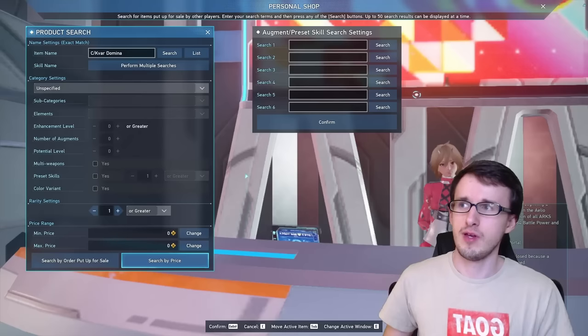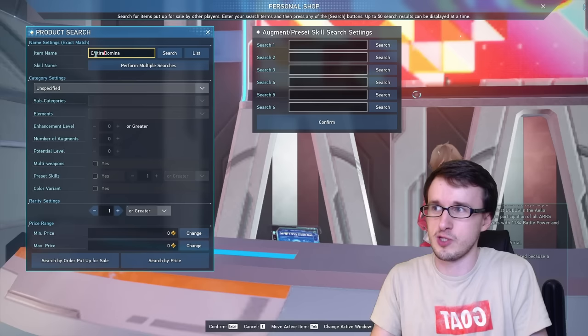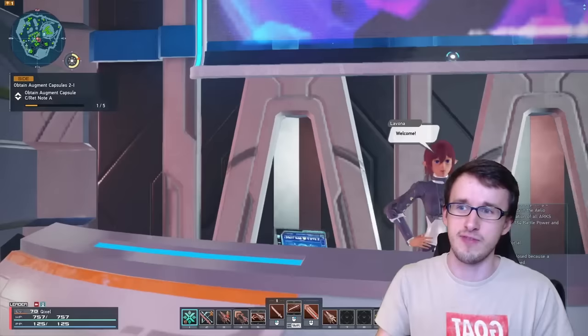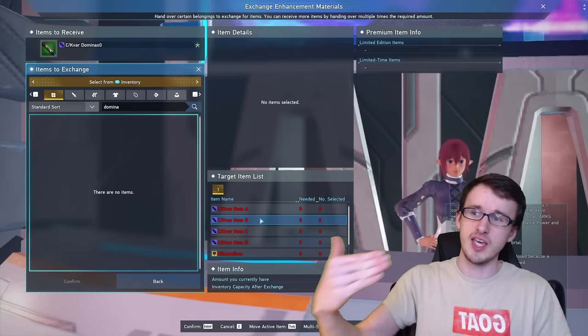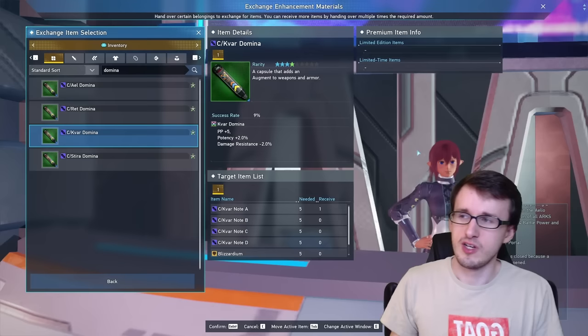For the other two Dominas, you'll see something quite different. The Caveris Domina is 110,000 and the Steer Domina is even more at 164,000. The only way to get these is the Aegis Integra Exchange or by crafting them with other augments. The Caveris Domina requires Caveris Notes A, B, C, and D, plus Blizzardium and Pentelite to craft a single one. The Steer Domina similarly requires Notes A, B, C, and D, but with Infernium and Hexakite instead. Because these two cost so much in materials and don't have an easy route like the first two Dominas, that's why they're so much more expensive. You can also just sell these notes themselves to other players instead of crafting the Dominas.